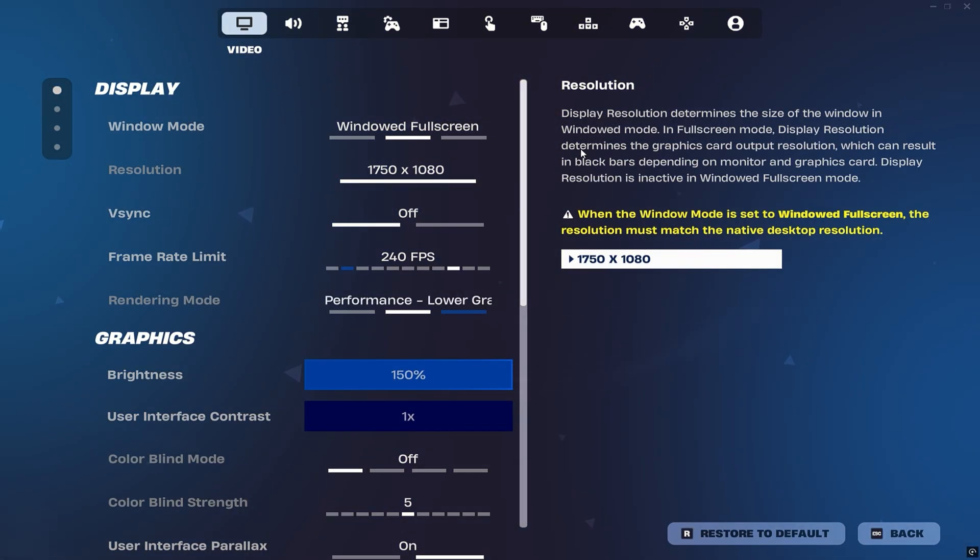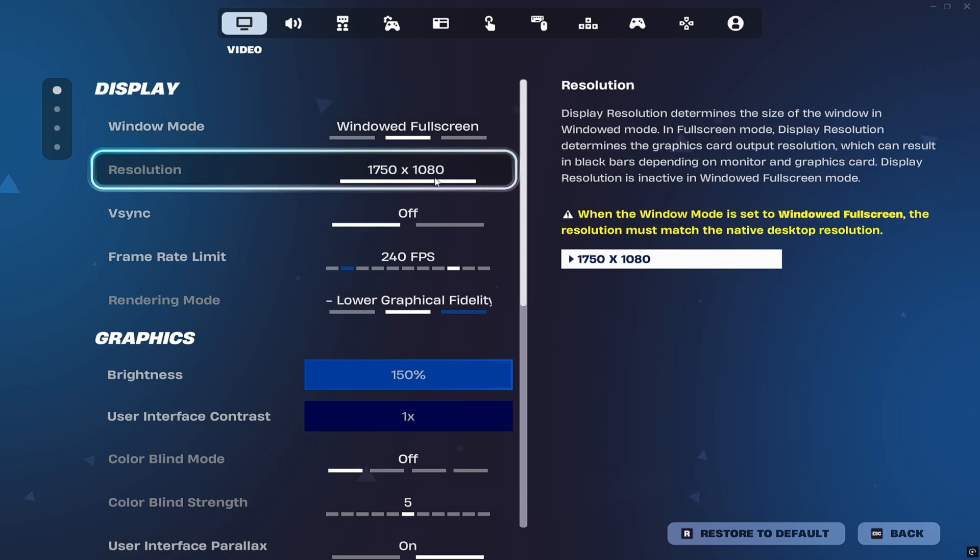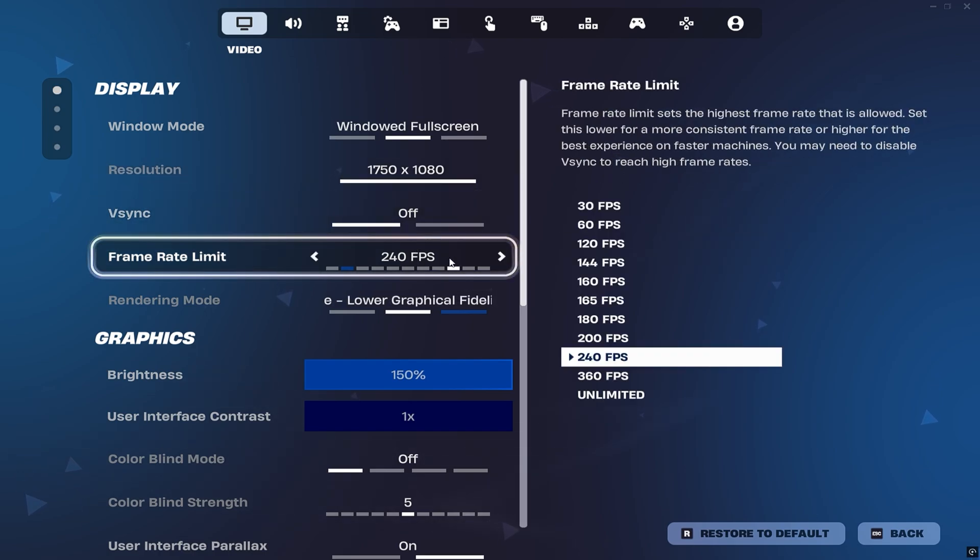Let's talk about Peterbot's settings. Peterbot's secret settings give him a clear edge and every competitive player should know them. Starting with display preferences, Peterbot plays in windowed full screen mode. What really sets him apart is his custom resolution — for a long time he played on 1720x1080, a stretch resolution that many pros favored for its wider player models. However, since Chapter 6 introduced more accurate hitscan mechanics, he recently switched to 1750x1080 to better align with the new shooting dynamics while keeping that stretched advantage. Even though Peterbot owns a 360Hz monitor, he locks his FPS to 240, perfectly matching the 240Hz refresh rate used at most official Fortnite LAN events.